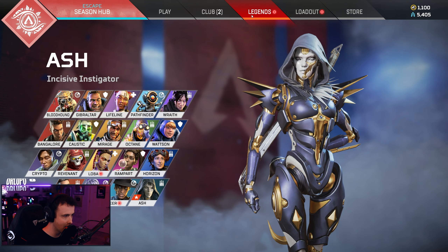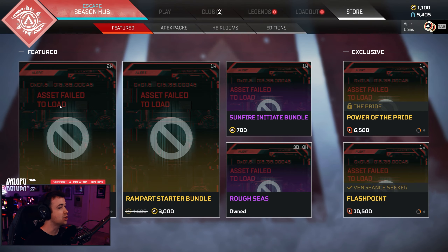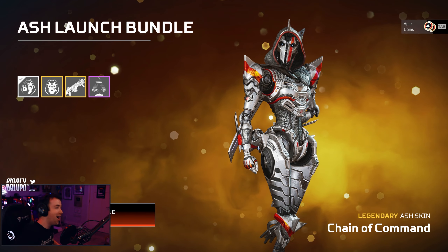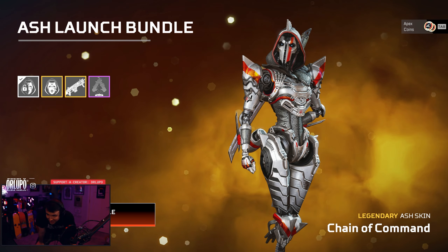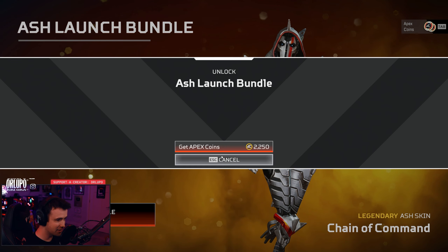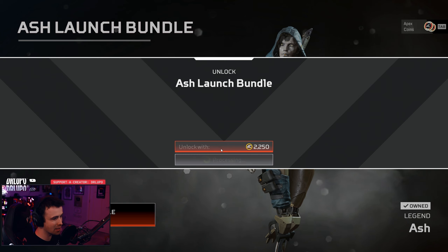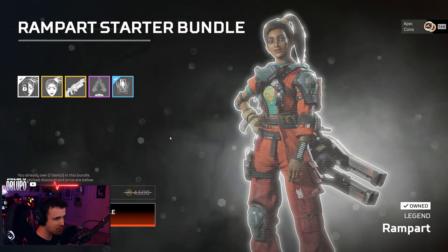There's an Ash launch bundle too — hold on, we'll go to the store. Asset failed to load — yo, that is sick! She looks freaking sick here too. Hey, give me the coin — this is not an ad. They would have just given it to me if it was. 100%, gotta buy that one — that is sick. What about the Rampart starter bundle?